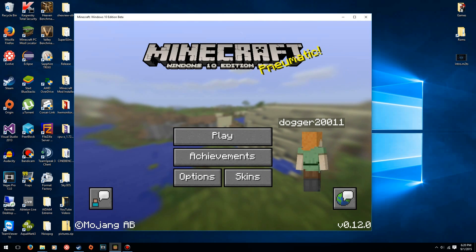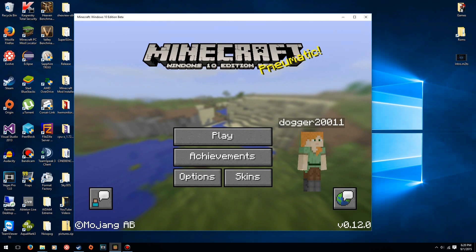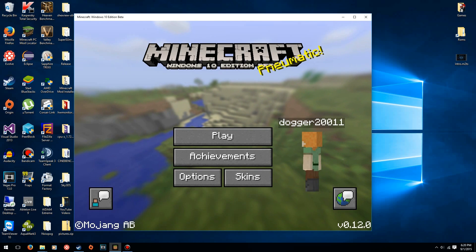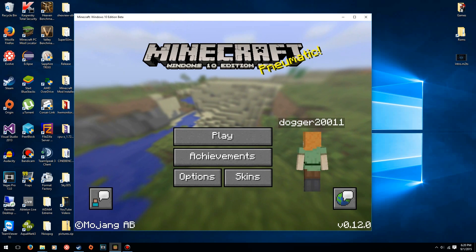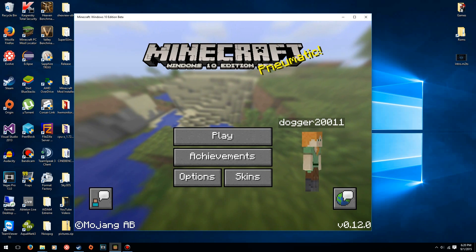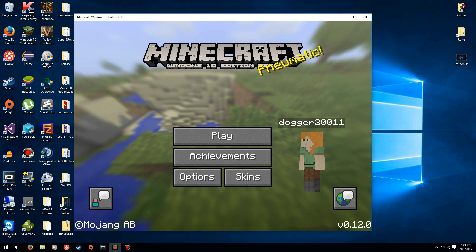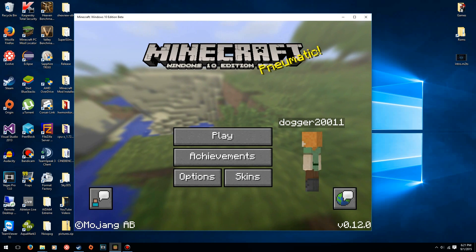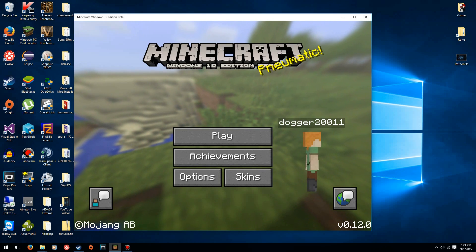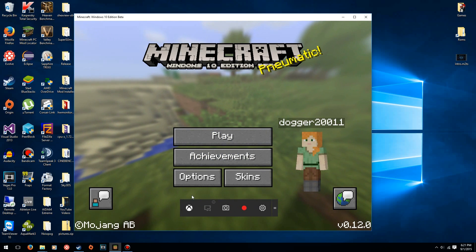I'm also going to record a clip and show it in this video so you guys can leave comments and see what you think of the game footage compared to my regular Minecraft PC game footage with AMD Gaming Evolved. Although I will point out that there is a massive performance difference between Minecraft Windows 10 Edition and Minecraft PC. So what you want to do is open up the Minecraft Windows 10 Edition game, press the Windows key and then the G key to open up the little bar at the bottom.